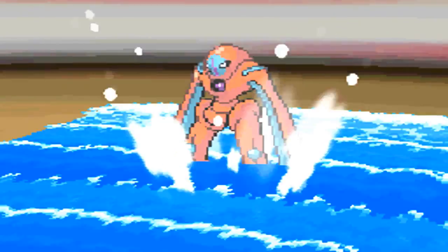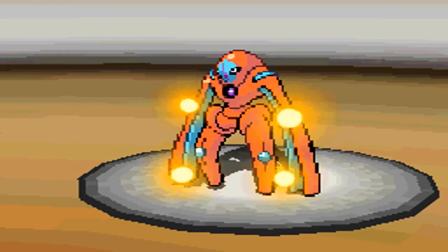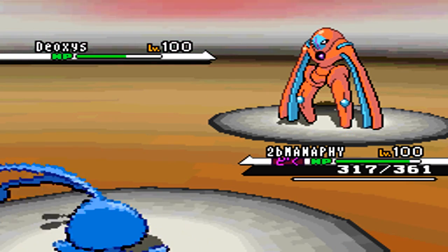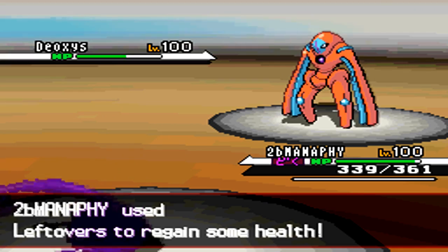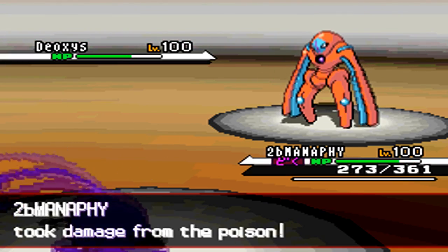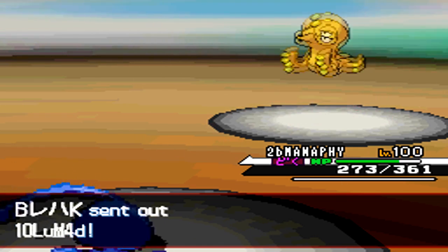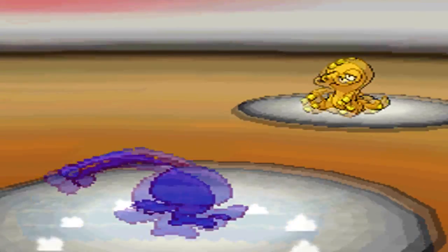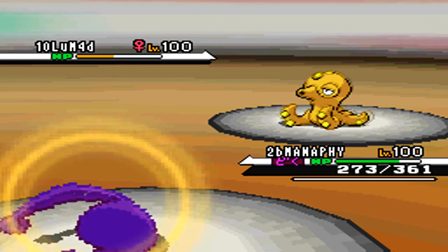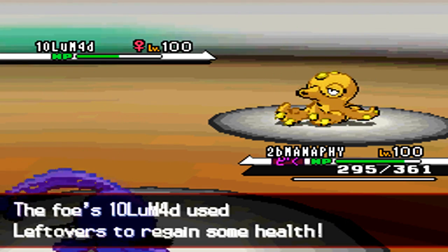I go for the Surf, which is STAB, to get the most damage in. I take him down almost to the end of his HP — not quite enough — but I know this time it's going to do a lot more. He's still lower than before, so I think I should take him out, but he decides to switch. He sends in Octillery.